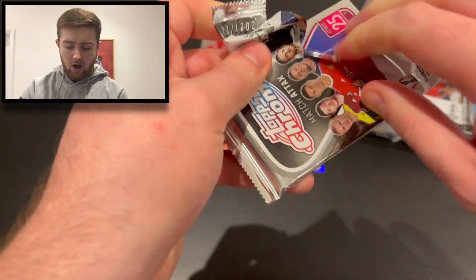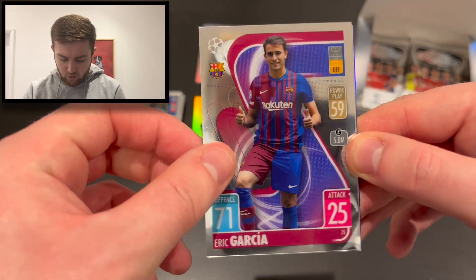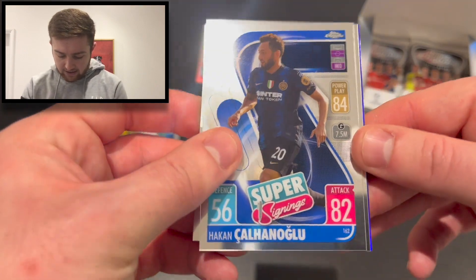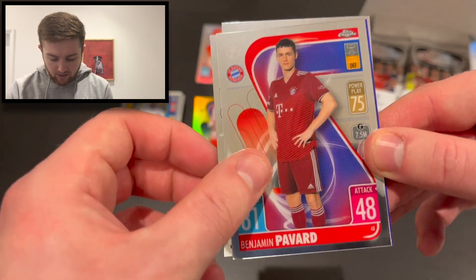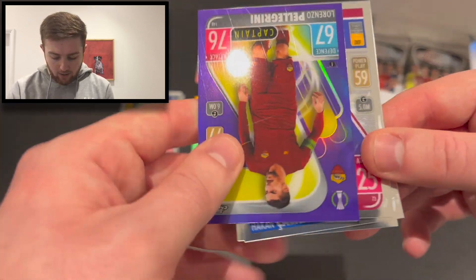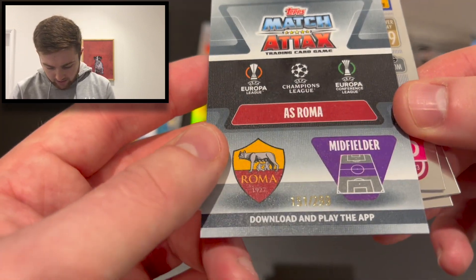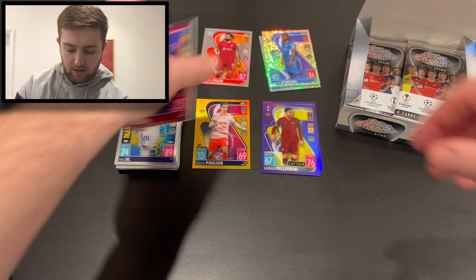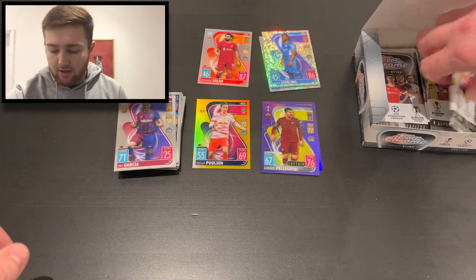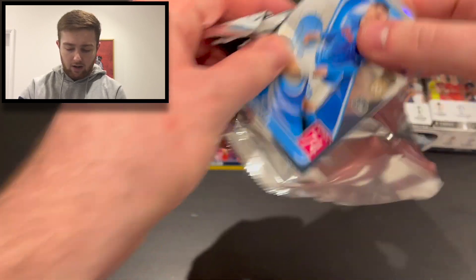I really like this set. We've got Eric Garcia for Barcelona, Hakan Calhanoglu super signing for Inter Milan, Benjamin Pavard for Bayern Munich, and another purple — Lorenzo Pellegrini captain card for Roma, numbered 151 of 299. Decent stuff, really decent stuff.